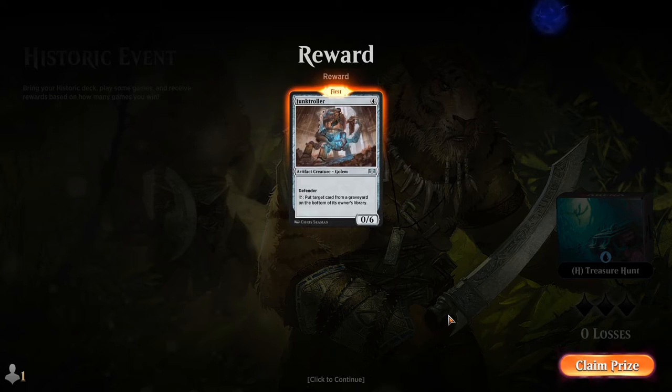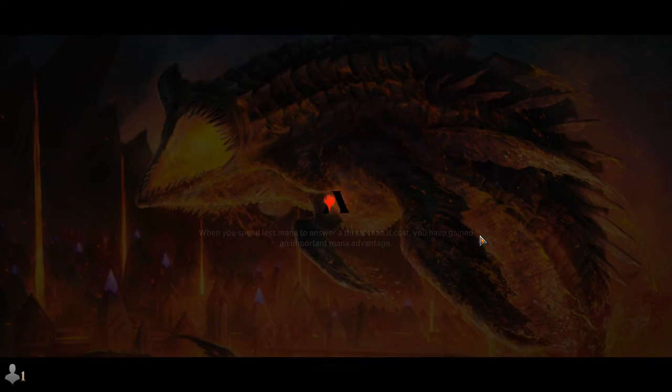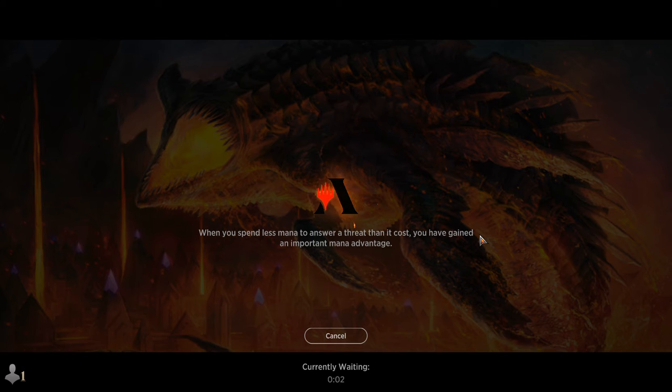Mirrorworks Junk Troller — that card's cool for Commander. Like it's not super powerful but it's just fun. Like if I go 7-0 with Treasure Hunt, what is wrong with the world?